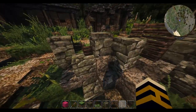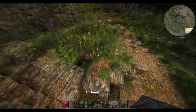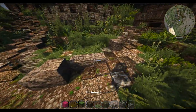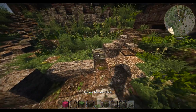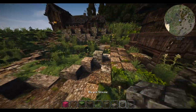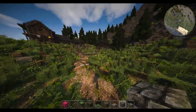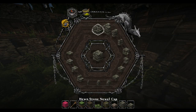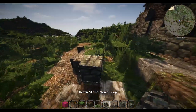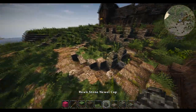We can grab a couple bits - have we got any slabs for these? We've got one there and one there, so we're going to do a couple bits and bobs where we have some slabs on top. We'll put this on top just to make it a little bit different.